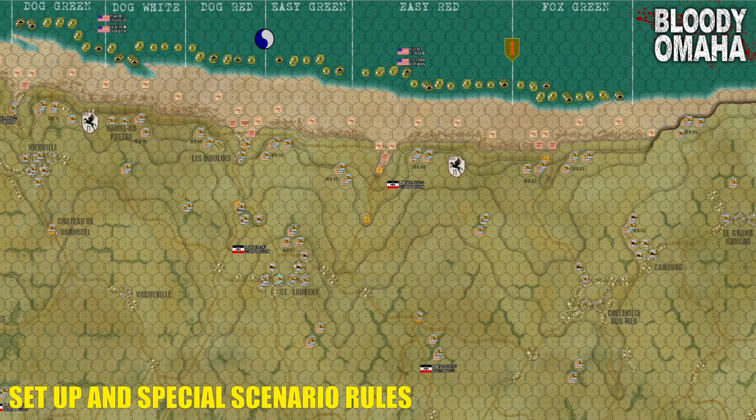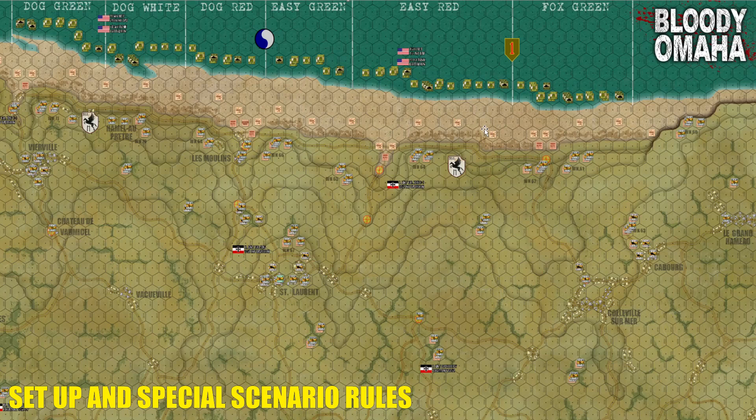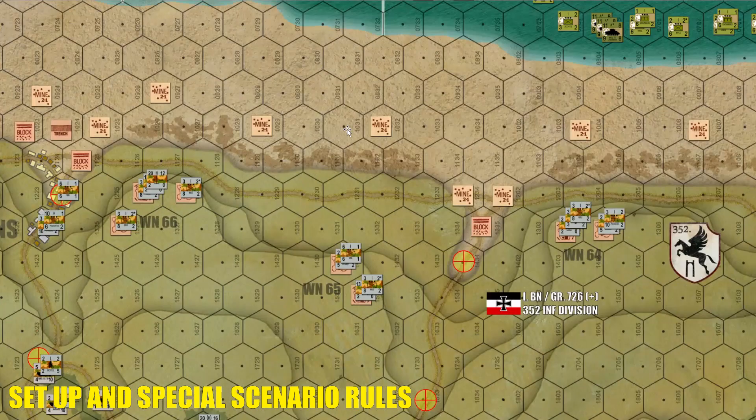Here is our map for our Omaha Beach assault game. It measures 72 by 42 hexes at 150 meters per hex — that's just under 11 kilometers, or six and three-quarter miles, 74 square kilometers in all. You can see where the Germans are more or less set up in their historical dispositions, and the American first wave is ready to come in — at least they think so. This is where they intend to land.